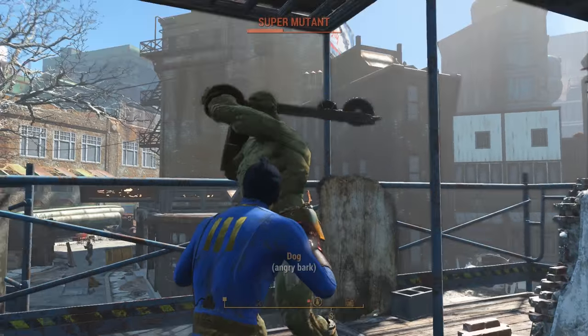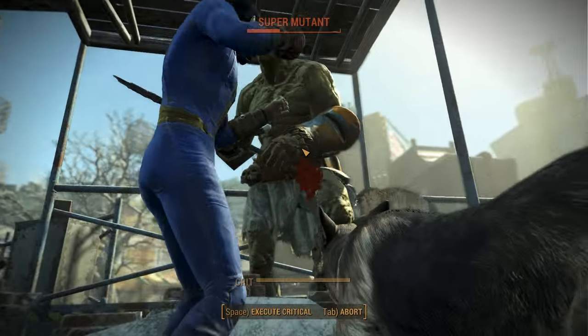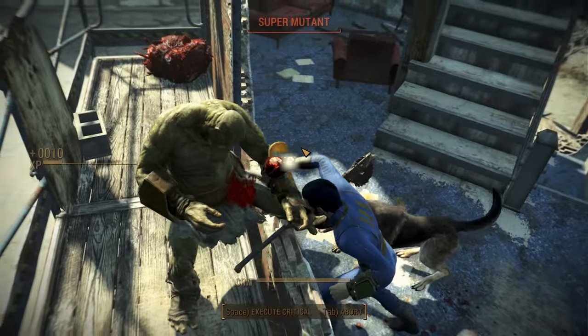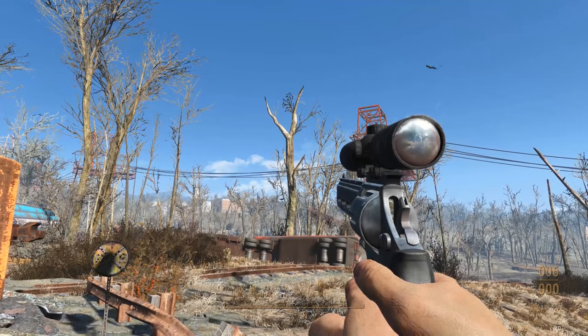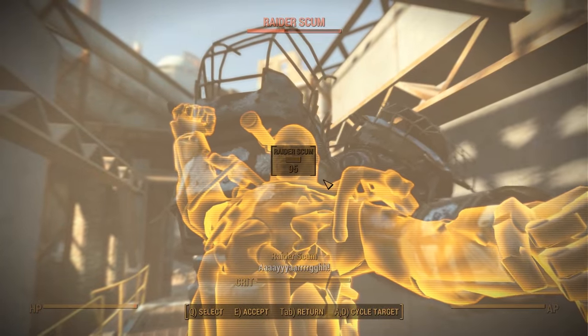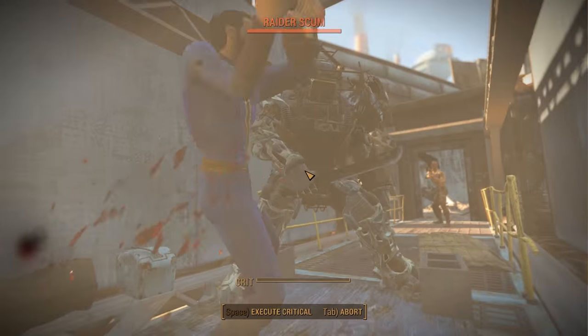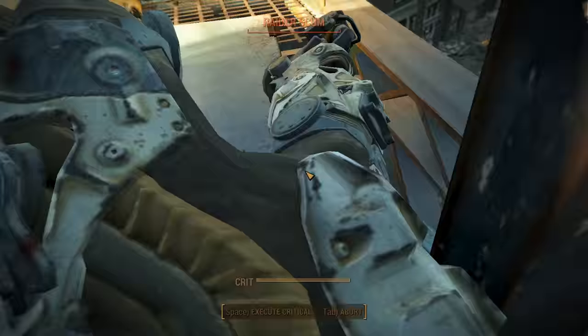Once you have all of the necessary perks and the scrap items required for the mod, it'll simply come down to how you want your weapon to look and behave. Be sure to keep an eye on the attributes to the left to see what effect it'll have on your weapon, as well as the detailed description for the mod in the middle. Also keep in mind that you can rip the mod off one weapon and apply it to another — this applies to legendary weapons too, and any rare mods they might come with. You can find a lot of really useful effects, from bleeding to just straight-up explosions.